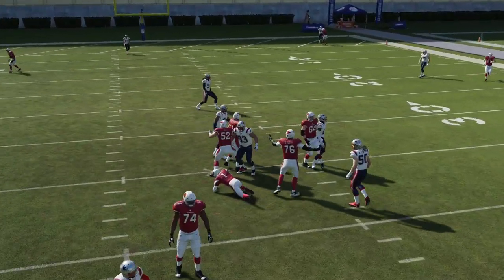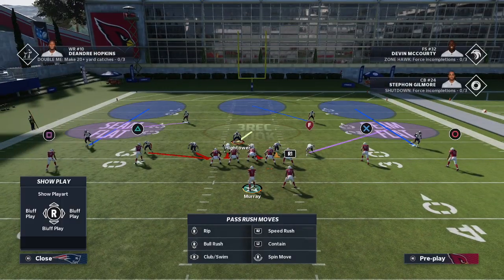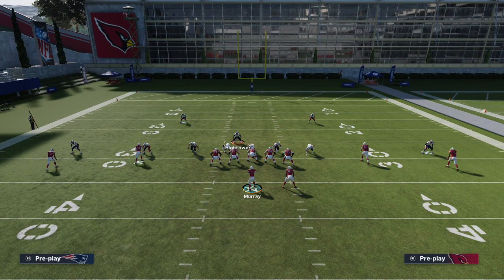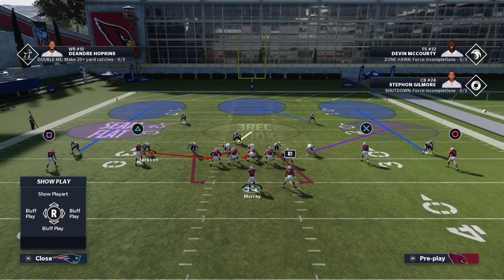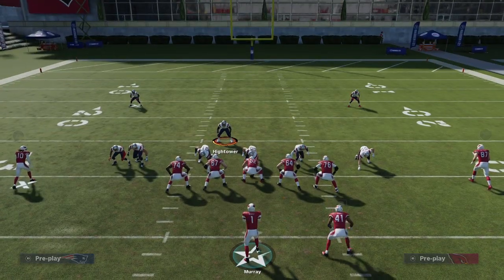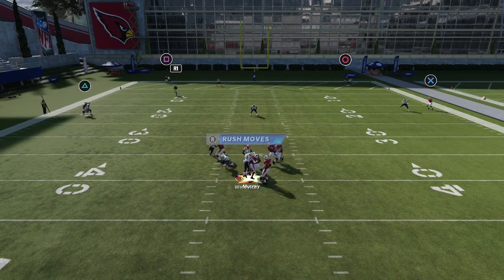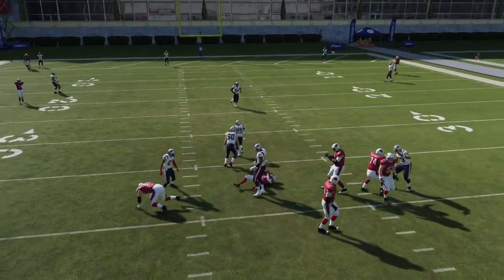He does get nano-detected in practice mode — I want you to understand that. But in game mode, he does not get nano-detected. When you run this pressure in game, he's not going to get nano-detected and you're going to be able to get the pressure in. To make it a little bit better, you can slide the slot DB off the left side, and you'll actually get edge pressure as well most of the time. There you see 92-speed Terrence Brooks coming right through the A-gap.